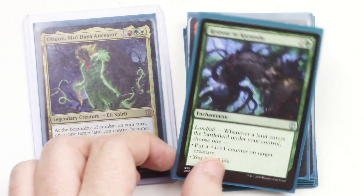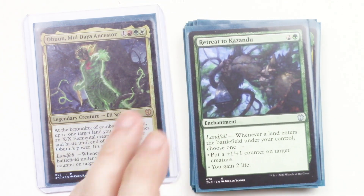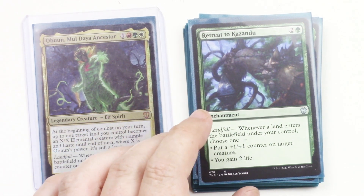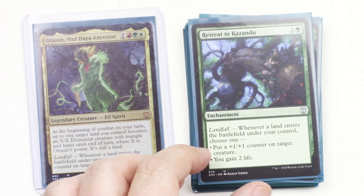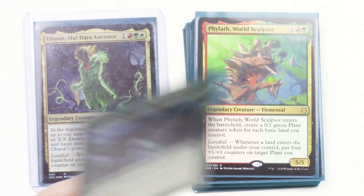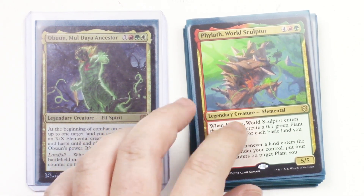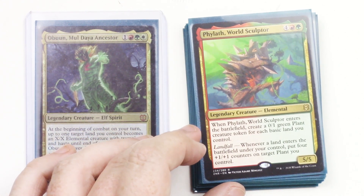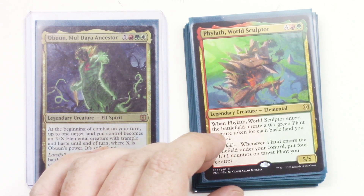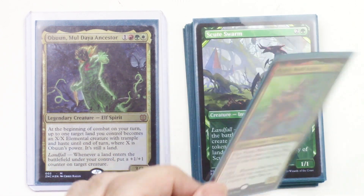These cards are a little extra shiny — just for no good reason. Here's Retreat to Kazandu, an enchantment with landfall. Whenever a land enters the battlefield under your control, I can either put a +1/+1 counter on a creature or gain two life. Most likely I'm going to be using the +1/+1 counters, but you never know when you need extra life. Here we have Phylath, World Sculptor — a 5/5 Legendary Elemental. When he enters the battlefield, create a 0/1 green plant creature token for each basic land you control. And whenever a land enters the battlefield under your control, put four +1/+1 counters on target plant you control. Pretty good.